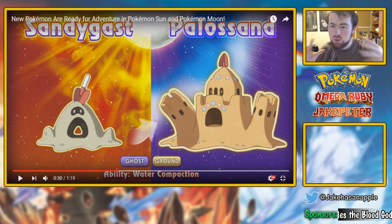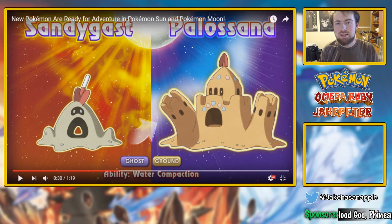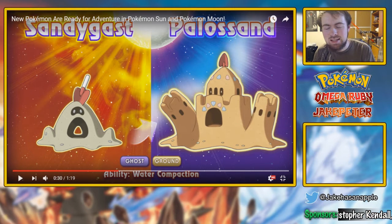Next we have Sandygast right here. Sandygast is the first of two evolutions. As you can see, this is kind of like a little sandcastle you think a five-year-old would make, which is fairly decent. It's definitely a cute little thing — it has that hole of a mouth and it's a little creepy looking, actually. I do enjoy this Pokémon.